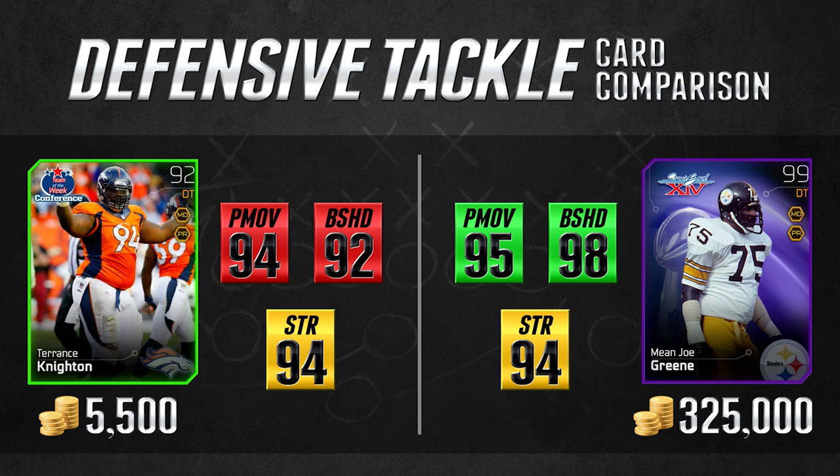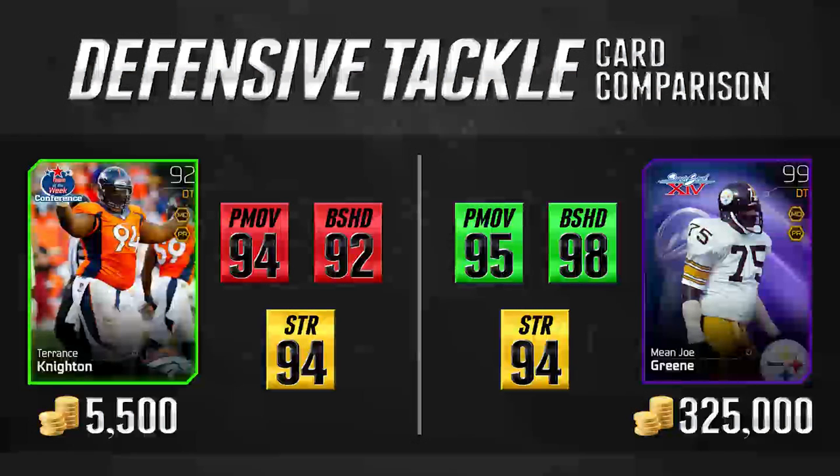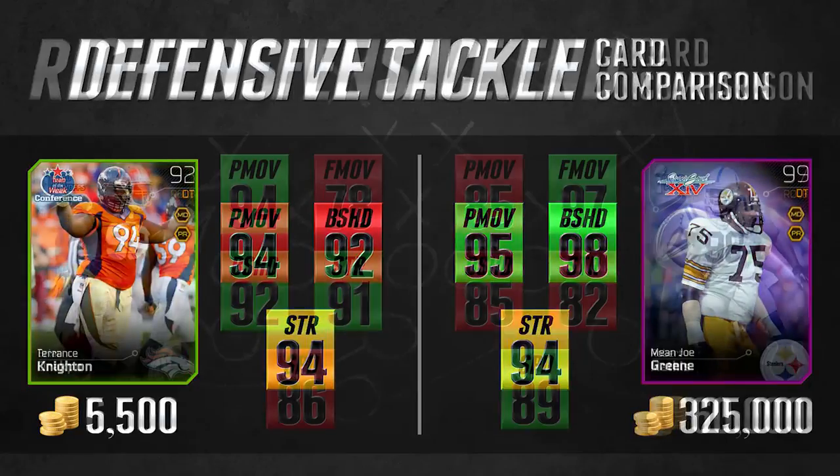When you're looking at the price between these two, you'd expect them to be much closer than they are. Instead, because Mean Joe Green is a legend of the game, Terrence Knighton is 320,000 coins cheaper. It's unbelievable the way some of these cards are priced. And the Terrence Knighton card will give you some serious pass rush and will dominate against the run. It is well worth the 5,500 coins that it's going to cost you.